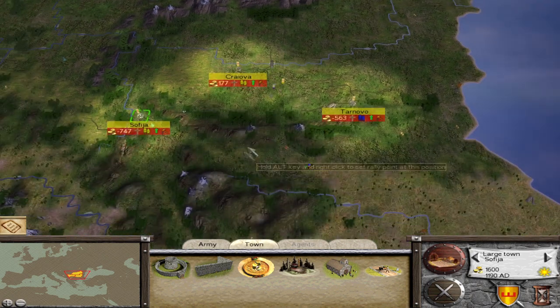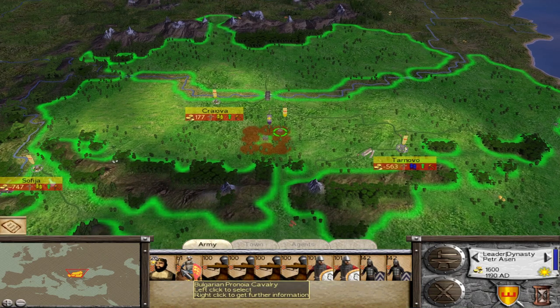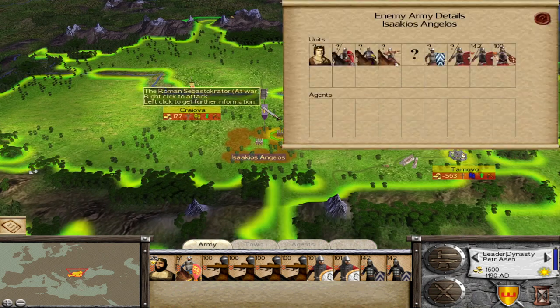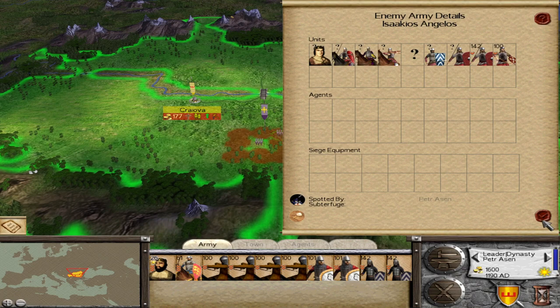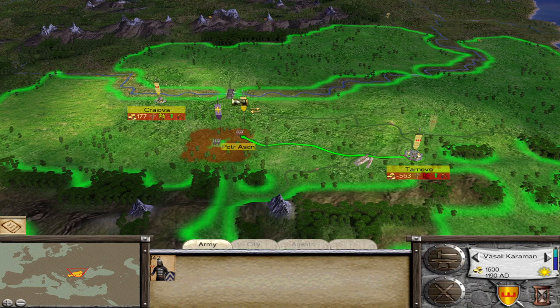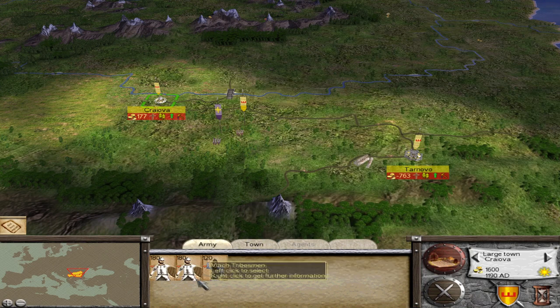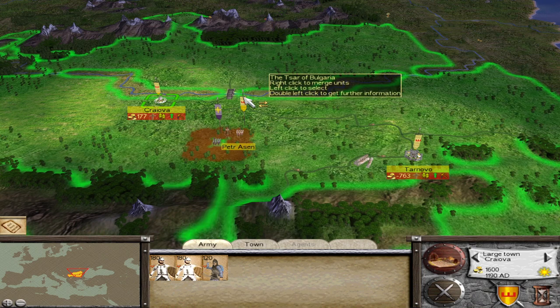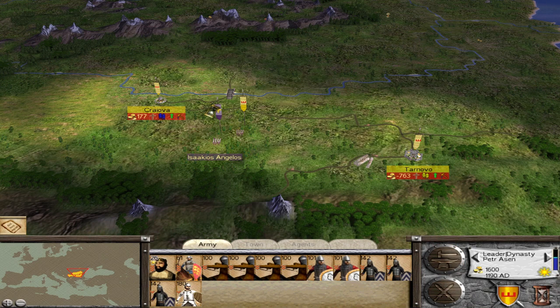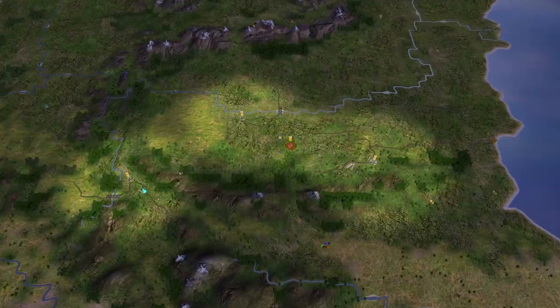Bulgaria has some Cuman horse archers, Ronoya cavalry, swordsmen, and spearmen. We're up against the Byzantine faction heir, Isaac Angelos. I'll add some more forces — some black tribesmen — to the army of the Tsar of Bulgaria, Petr, and let's go after the Byzantines.